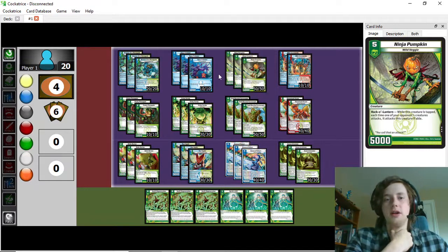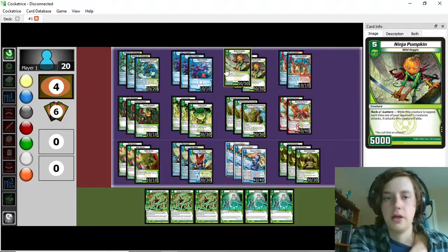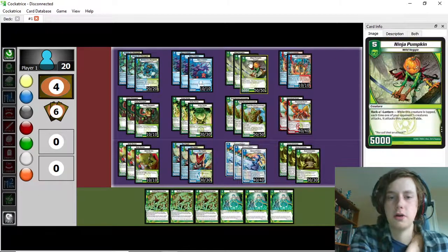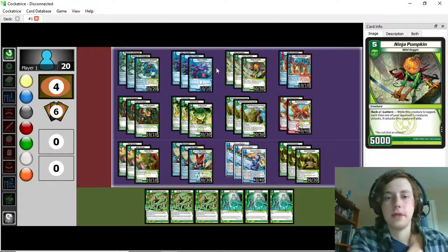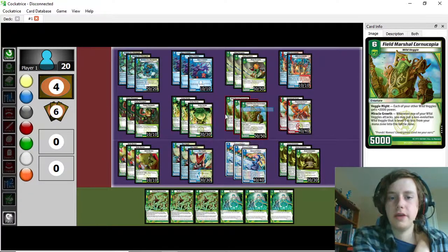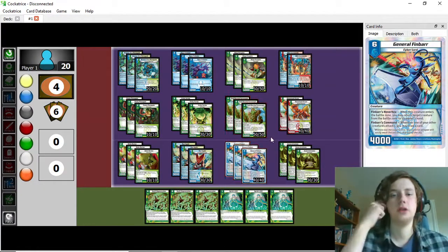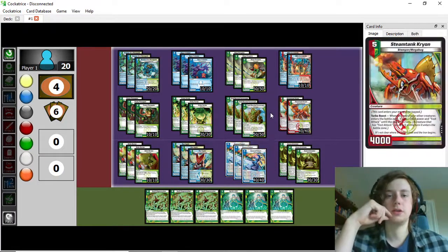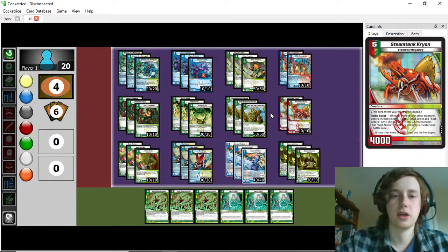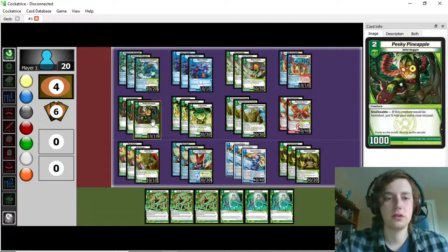Ninja Pumpkin is just the best big veggie you can play to get out of your mana with Cornucopia. It's got that really important must-be-attack clause that gives the deck the defense it needs. Especially when it gets the boost from Cornucopia, it can be really tough to attack this deck. You're not casting it a ton — it mostly just goes in the mana zone — but it can attack through blockers and curve nicely into Fimbar.